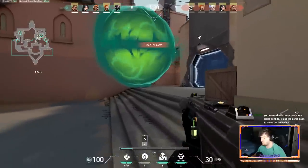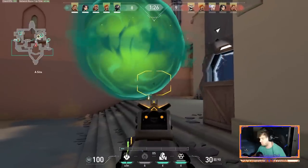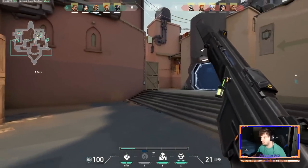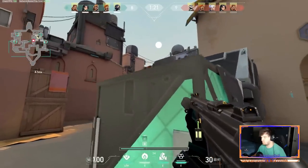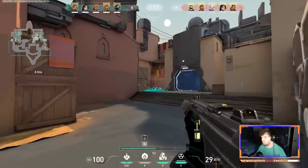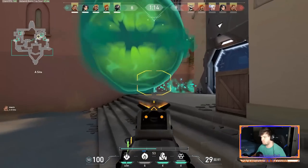On defense, Viper should be picking one area of the map and completely locking down all entrances to that area for the entire game. These should be critical points to the map, like garage on Haven, mid on Split, B-side on Ascent, and A-short on Bind. With one-ways and snakebites, Viper can easily stop enemies from pushing the area for over 40 seconds by staggering her snakebites with her one-way, making enemies unable to push through that area. So with smart play and good utility usage, Viper can make that area of the map incredibly difficult to play around for the attacker team.